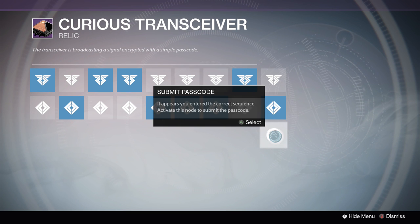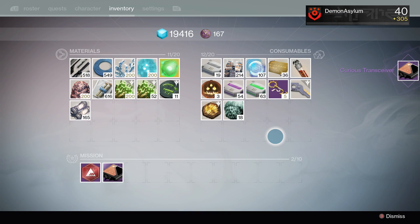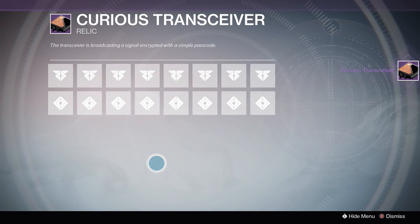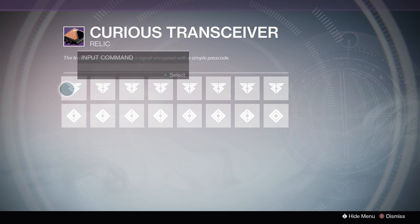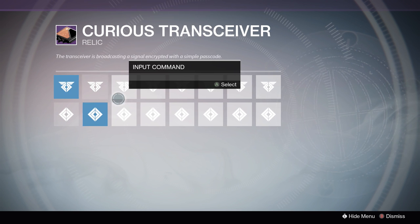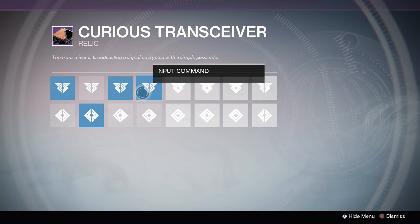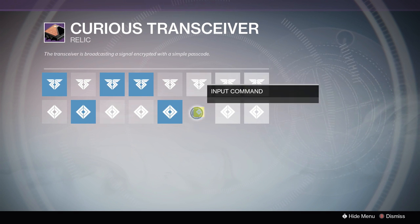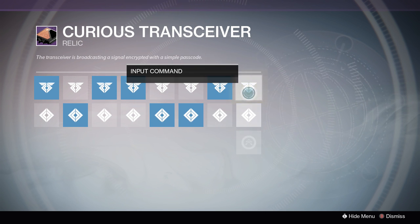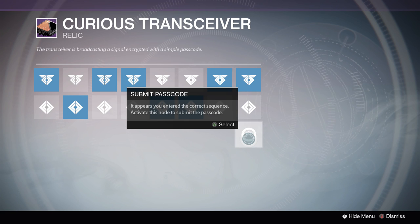1 means you click on the top row and 2 means you click on the bottom row, and you just go one after another. The top left is going to be 1, and then if the next one after that is 2, you choose accordingly — it should be pretty self-explanatory. If you have any questions, just post in the comment section below. The second code is going to be: 1, 2, 1, 1, 2, 2, 1, 1. So that's going to be the second code.